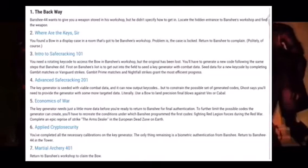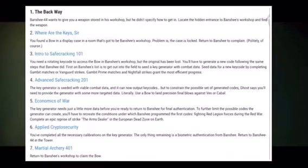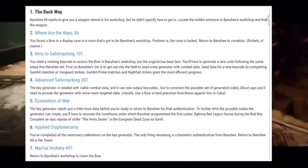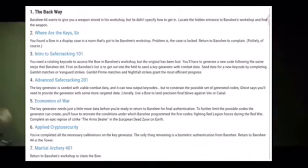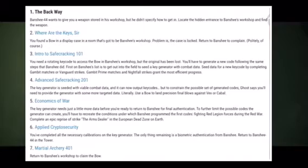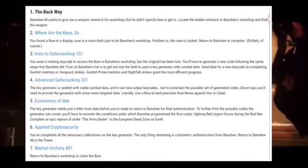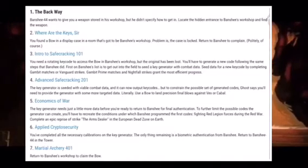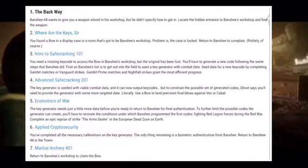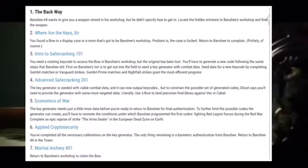Next is Advanced Safcracking 201. The key generator is seeded with variable combat data and is now outputting key codes. But to constrain the possible set of generated codes, Ghost says you need to provide the generator with some more target data. Literally use a bow to land precision kills against Vex or Cabal. Trinity Ghoul, Wish-Ender are good bows you could use, or any precision bow from your collections. There will be Vex invasions on the moon and Cabal on the Leviathan after the raid launches.